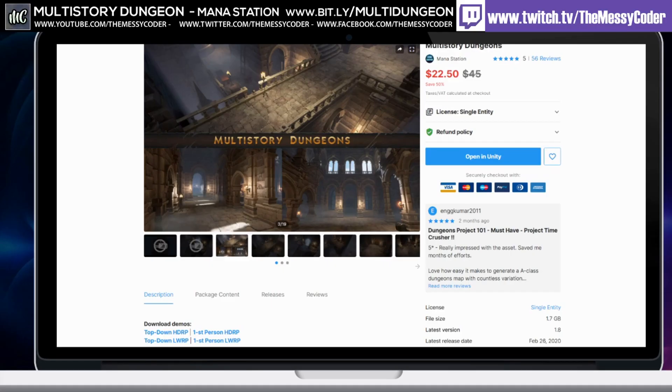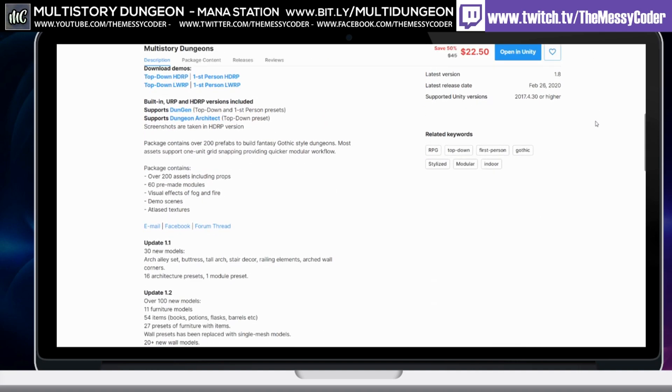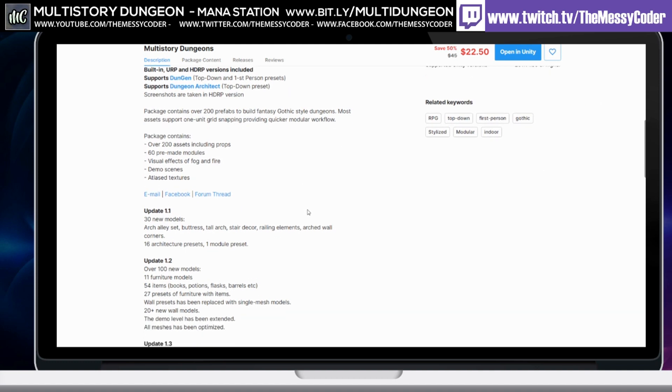We're inside Unity playing about with the Multi-Story Dungeon Pack from Manor Station. Normally $45 on the asset store — if you can get it on 50% off, you're going to be a very lucky badger indeed. It's got an HDRP version, an LWRP version, as well as built-in. And it does support Dungeon and Dungeon Architect as well.